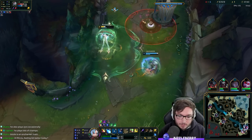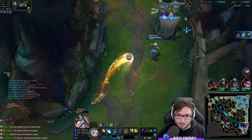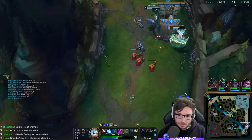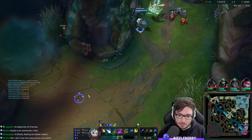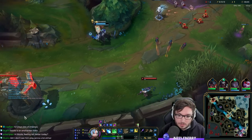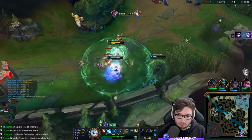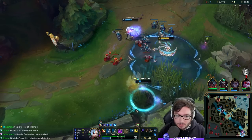I sped up the Vayne there. I do have Summoner Heal but Jinx is 6. Jinx has no ult. I think they know - they knew. Didn't get an assist. It's very forced. Lucky that Zilean wasn't around still.